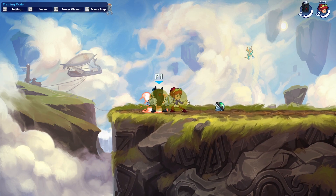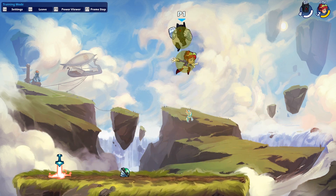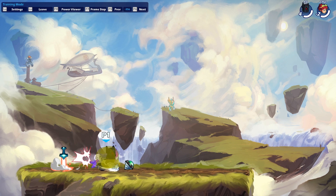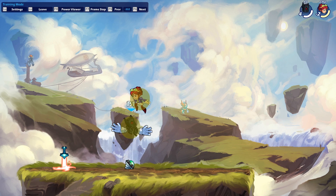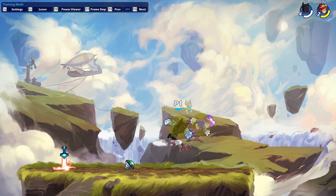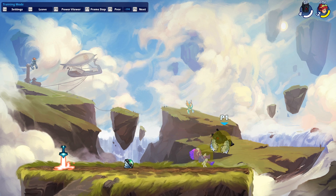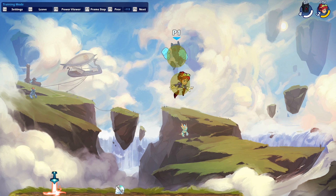The first one we're going to do is neutral dodge. So we start with a sidelight and then we fast fall. He dodged neutral and then we jump up — nair. Then we gravity cancel down light and then we reverse the nair. Recovery, and then we can nair again.